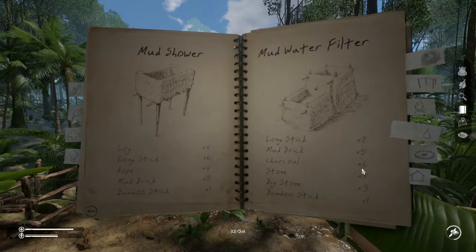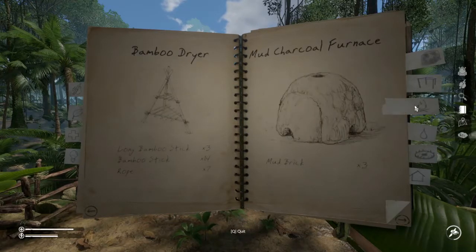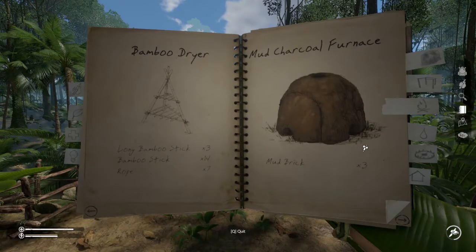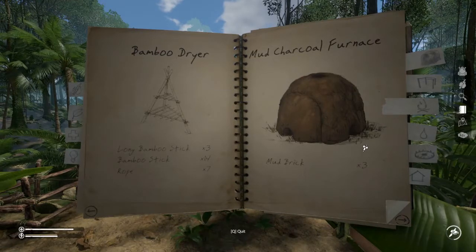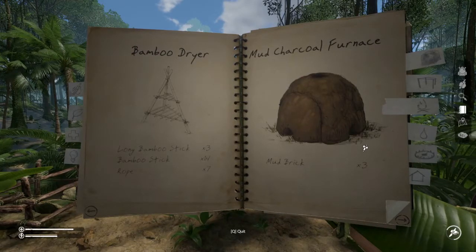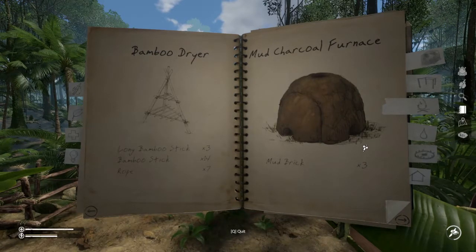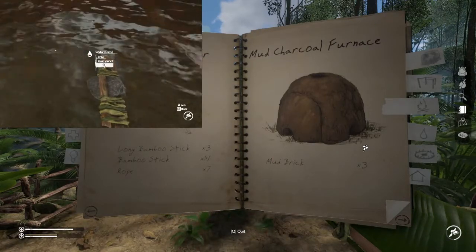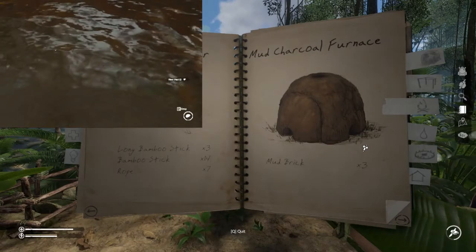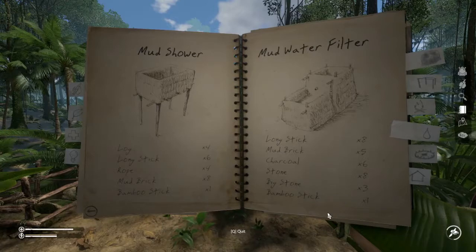The other thing you need a lot of is charcoal, and that is probably best created in your mud charcoal furnace — I believe this will create about 15 in one pop — and I've done another tutorial on that which I'll link to here. This is also unlocked just by discovering mud, and if you're not sure how to discover mud, you simply approach any stream, right-click and choose the expand menu, then take mud and you'll unlock all of these.